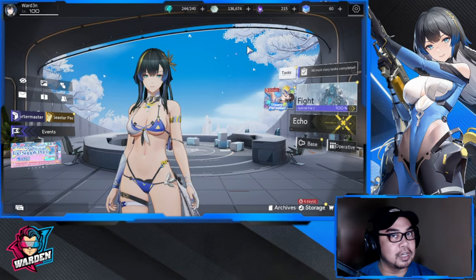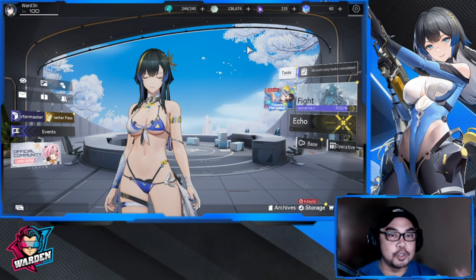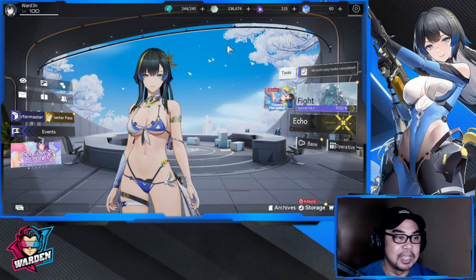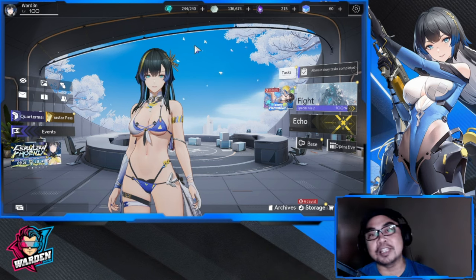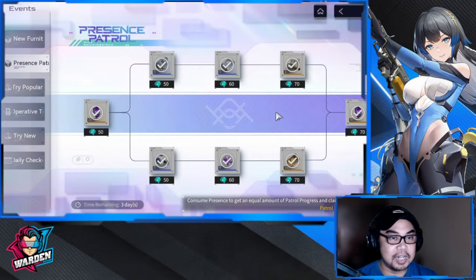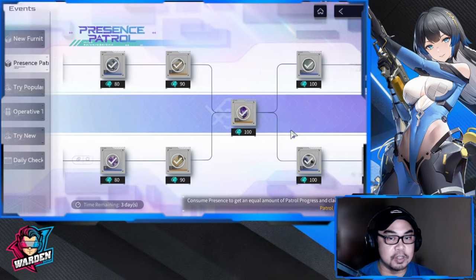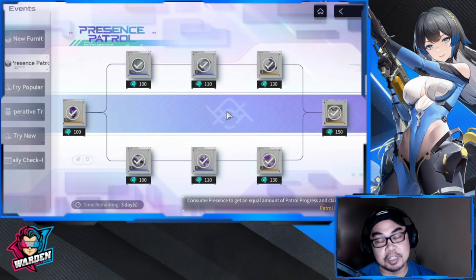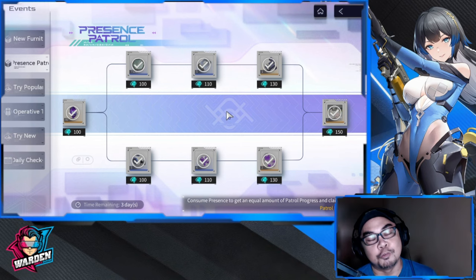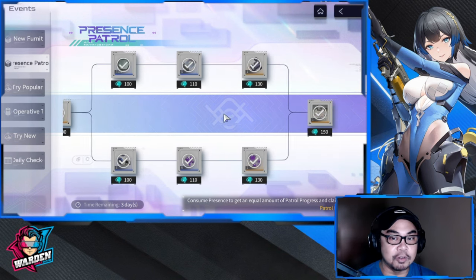This video covers the things that you should do. Off with the free energy — next up is do the free stuff. Collect free energy and also do this: consume Presence Patrol, collect all these rewards, because all you have to do is just play, consume presence with all that energy that you have.